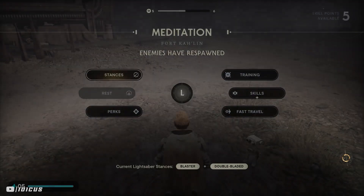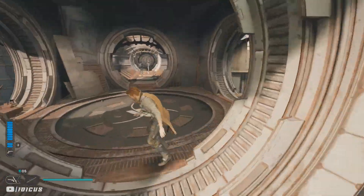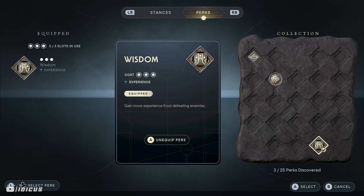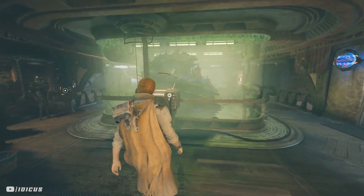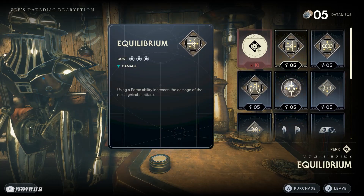This time I'll be doing it a lot faster of course. You can also increase your XP gains even further by equipping the wisdom perk in a perk slot. This can be purchased for five data discs from Z on the second floor of the cantina. Definitely purchase it and equip it so you're getting the most out of your time while doing this farm.